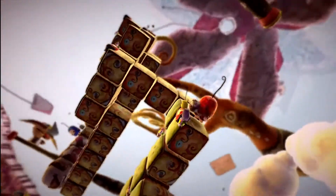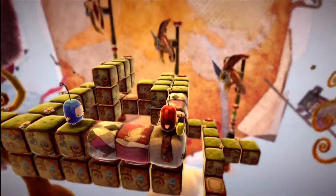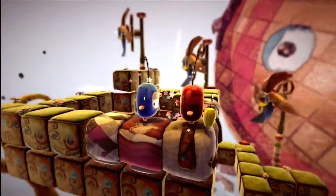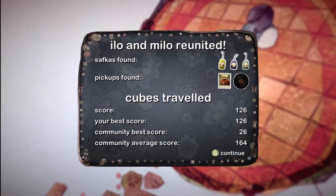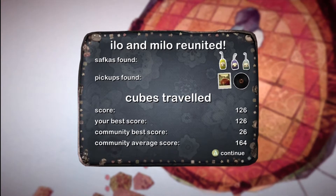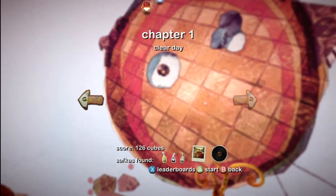Take that back, go back over here. I think that's everything — we both have one, yes, we're good. Yay for repetitive animation. You can beat levels without collecting any of the Safkas — you just have to find each other. Since I'm getting all of the pickups and stuff, the cube count is going to be a lot higher.